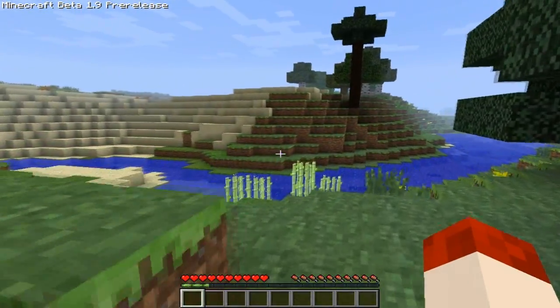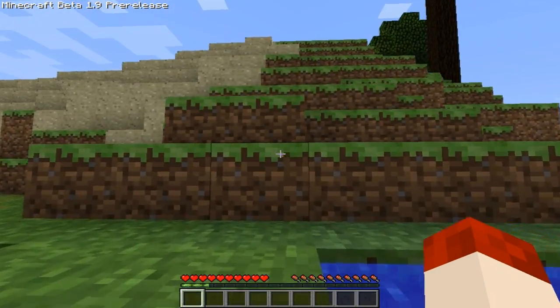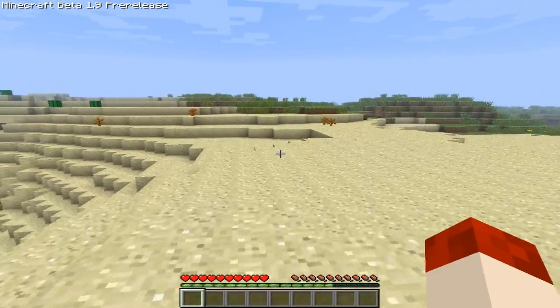So in the 1.9 release, Notch did mention that he'll be adding NPCs, Mooshroom Cows or something like that. There'll be a corrupted zone, like a new biome. And I am actually interested in finding it.